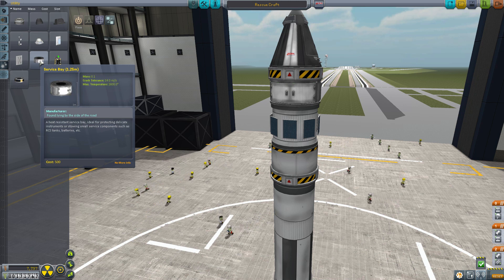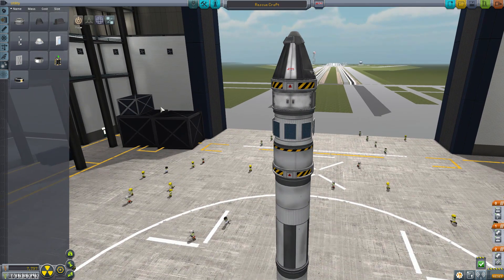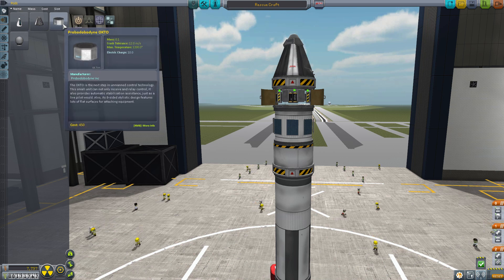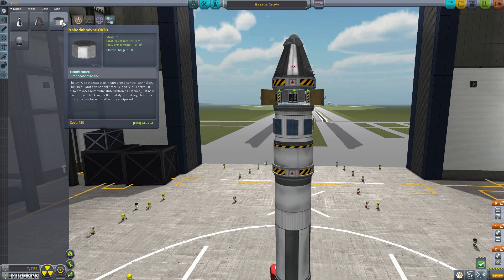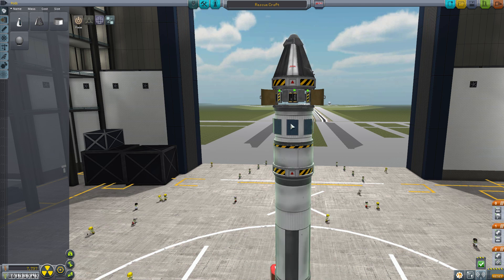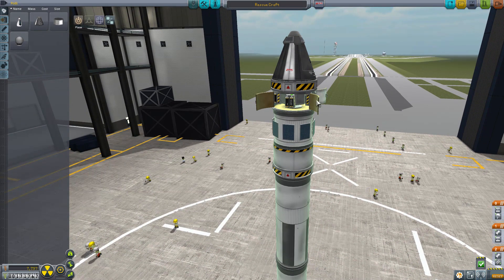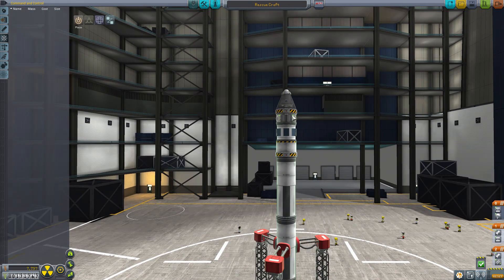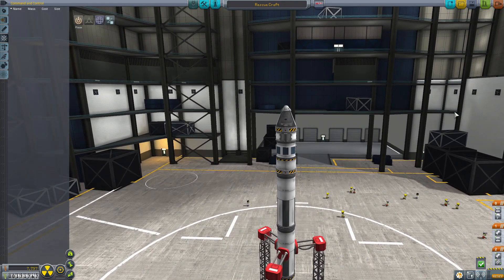This is the 1.25 service bay, the only one I've got in my tutorial game. I've just placed it there, and if I open it up you'll see it's got one of the automated probe cores stuck inside it with a few batteries. I also added solar power panels so we don't run out of power while trying to rescue this guy. No Kerbal's in the vessel — our rescue target will be able to get inside it. Just make sure your staging is set and your thrust is at 100.